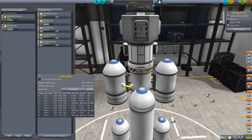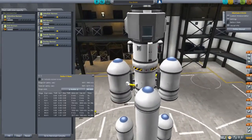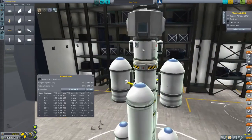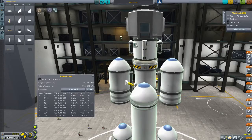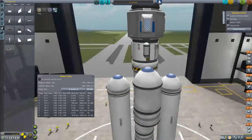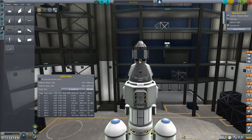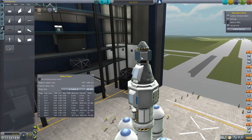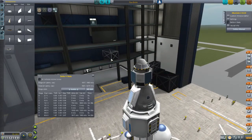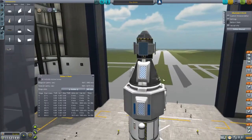On board we have two Goo containers, a Science Junior, a thermometer, and a pressure scan. Let's try and centralise that a bit more actually — put that more central, and the thermometer more central too. Then I've gone for a lander can to save a bit of weight. And then the main capsule, and on top we've got a battery unit and then a probodobodyne — probably don't need that anymore but it helps with the SAS. It's got reaction wheels as well, and then a small reaction wheel on top as well.